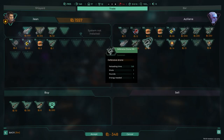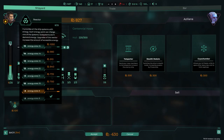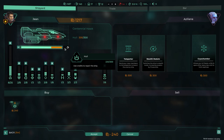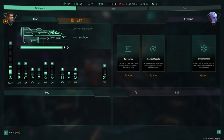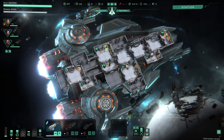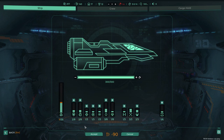I grab a defensive drone from the station. Just one for 14 each — 48 total. Back in the shipyard I buy the drone control module. It's expensive in credits but I spend scrap instead — 240 for the module. Two energy slots gets me two drones. I also get a stealth module — one power for stealth. We're pretty well balanced now.